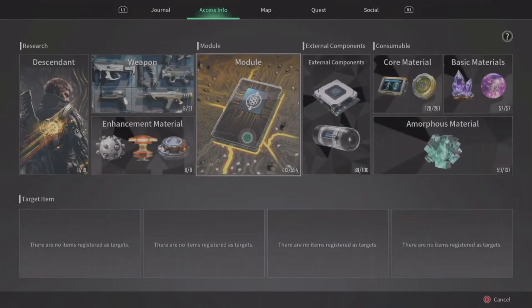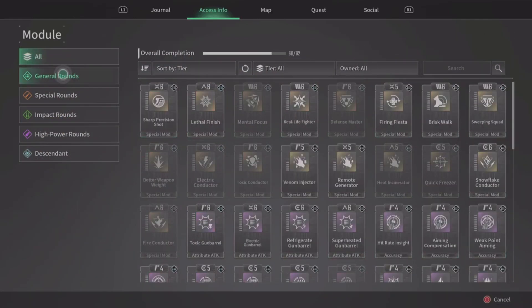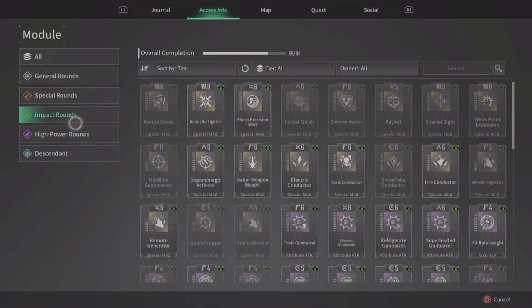Go to your map, select Access Info, click on Modules, then hover the mod type you're looking for, then select Acquisition Info.